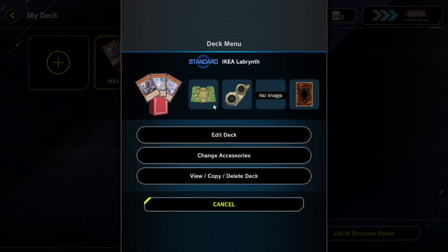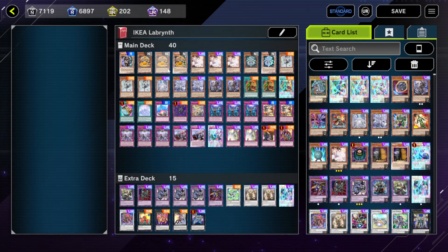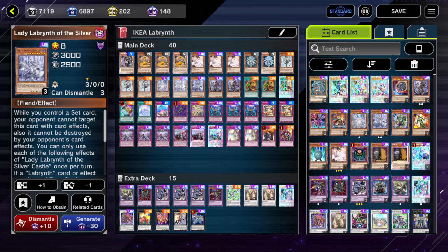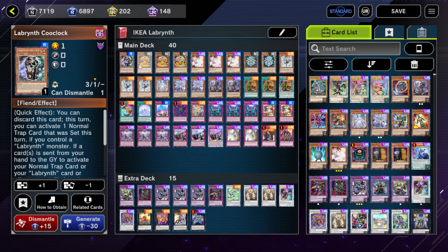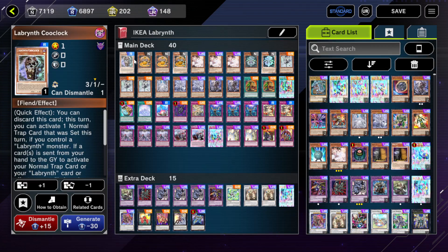I won't go through every single card — we all know what these cards do, we know what Ash does. It's mainly Lady Labyrinth and Big Welcome, the two new cards we got from the latest pack. The Furniture Cook Clock — its ability allows you to activate set cards that were set this turn, which is pretty sick.